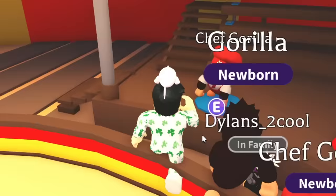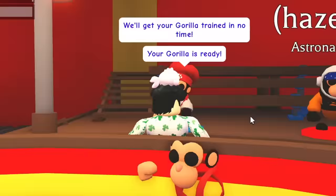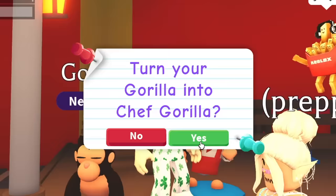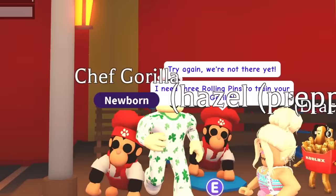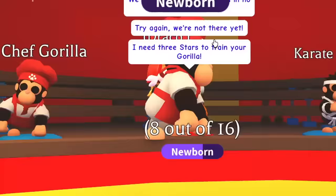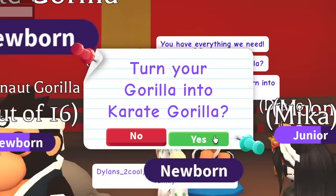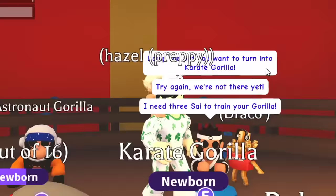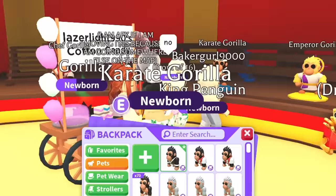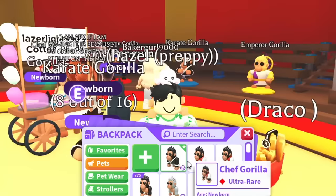Let's go make the special gorillas from the regular boxes. Starting with the Chef Gorilla — we made one more, and then a second. No more Chef Gorillas after that. For the Astronaut Gorilla — we don't have enough. Karate Gorilla — we could make one, but not a second. We couldn't get any Emperor Gorillas from this batch. Total after opening 50 regular Gorilla boxes: two Chef Gorillas and one Karate Gorilla — that's about it.